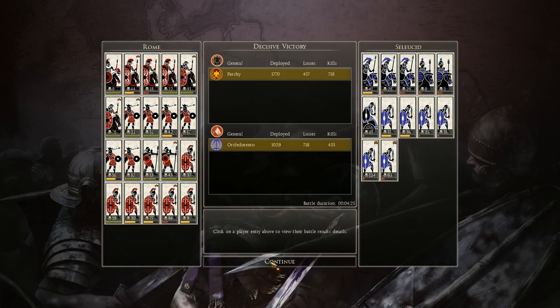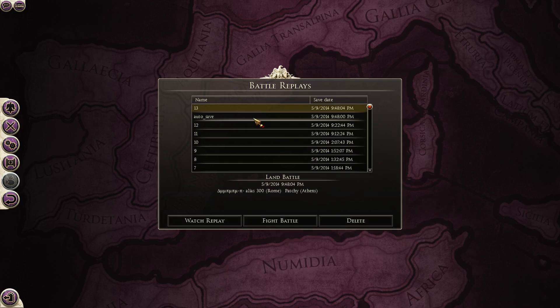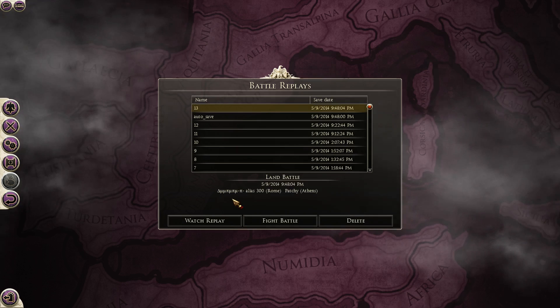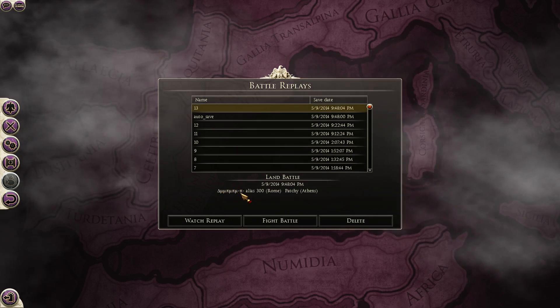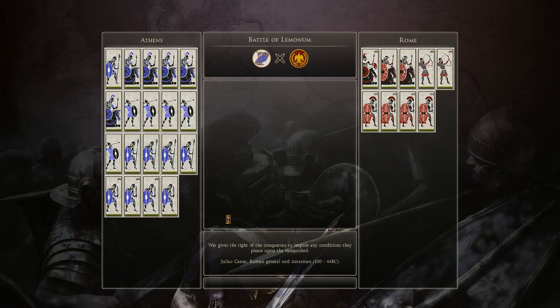What the crap's going on — that was for my last battle. I guess we should get to the next one. This next battle is going to be myself playing as Rome or Athens versus my opponent, which I don't recognize. That looks like Greek something — Alias 300. Let's watch the replay here.